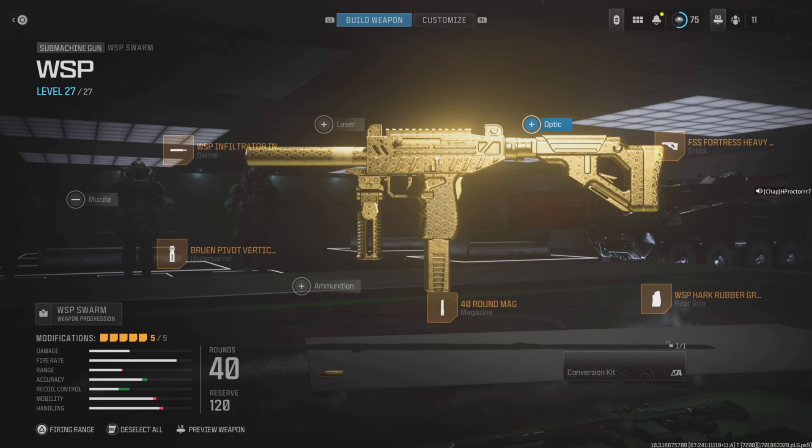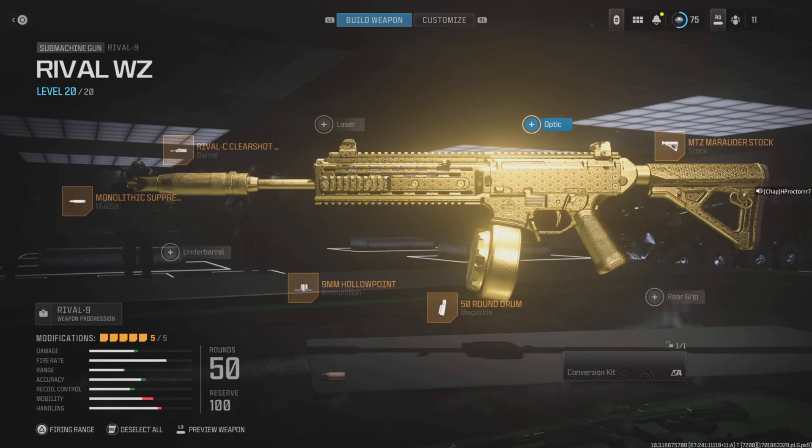If you don't want to use the Swarm, there's an alternative SMG — the Rival 9. This is a lot easier to control and will kill at very close range, and you can also use it at mid-range as well. You want the Monolithic Suppressor, Rival CC Clear Shot Barrel, 9mm Hollow Point Rounds, 50 Round Drum Mag, and the MTZ Marauder Stock. Personally I use this over the Swarm because I prefer the recoil control — it just feels a lot better.